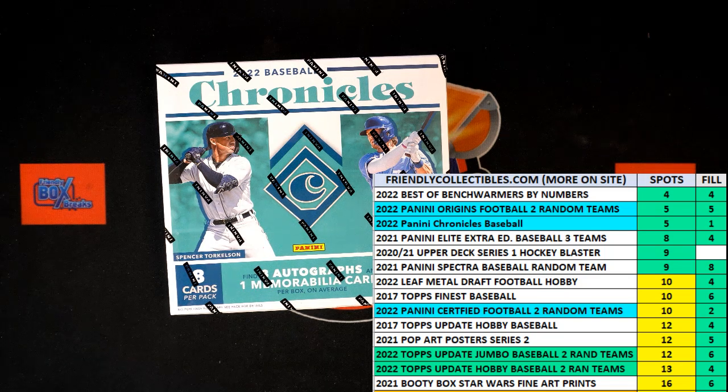All right, here we go. This is a fill race for teams in 2022 Panini Chronicles Baseball Hobby Box 112. This is our filler A. We've got 30 seconds on our race clock. Five racers at the line.